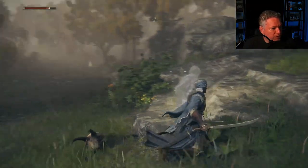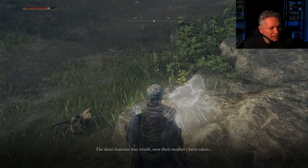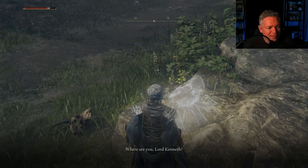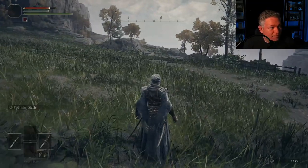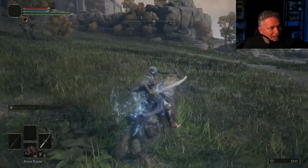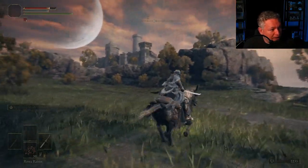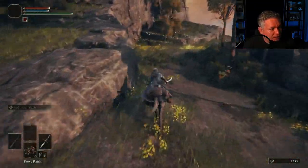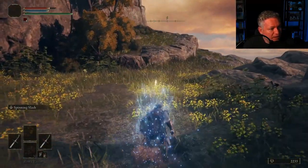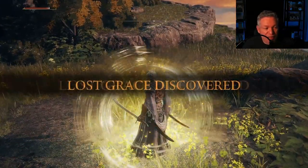There's a little ghost sitting here. The mention of blood is worth bearing in mind. And there it is — that is Fort Haidt, Kenneth Haidt's fort. There's a site of grace over here that I'm going to activate quickly so I can fast travel back here. But first I'm going to quickly head back to the Church of Ella.